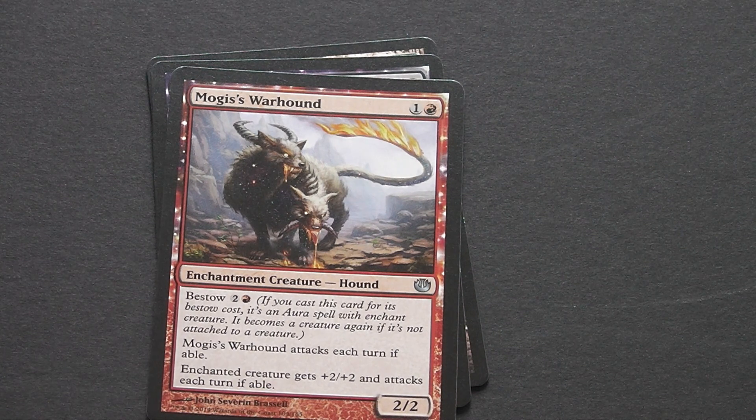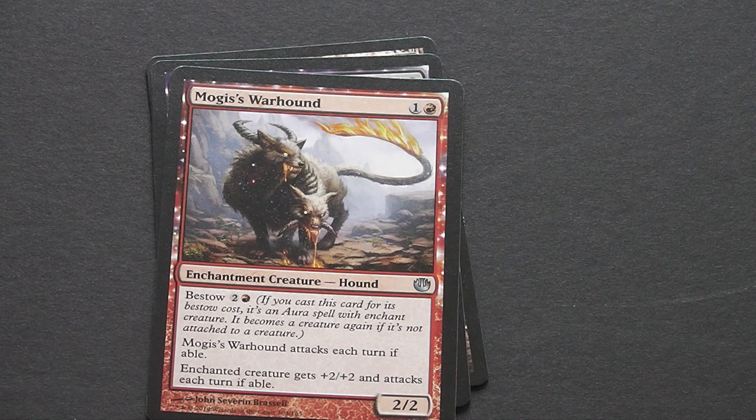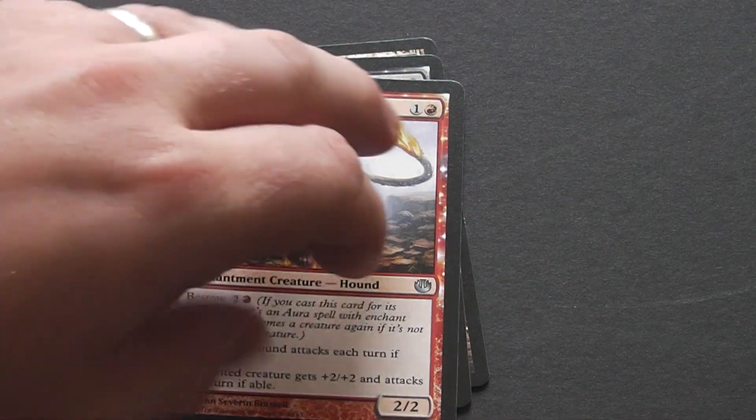Then we've got Mogis's Warhound, which is a 2-drop red 2-2 enchantment creature with Bestow. A 2-drop for a 2-2 isn't bad, and it must attack each turn if able. That combined with Spire Spine could be a very, very dangerous combination — the creature you cast it onto gets +2/+2 and attacks each turn if able. Very nice card.